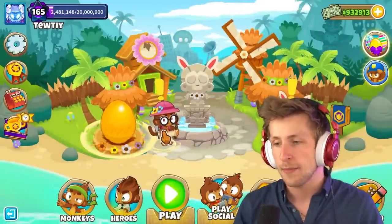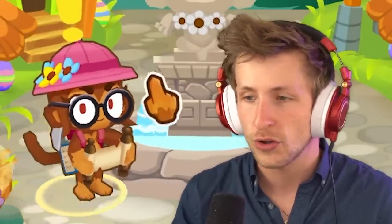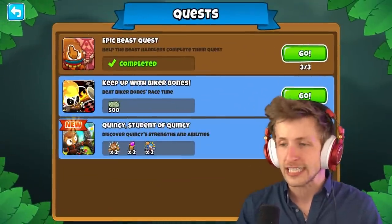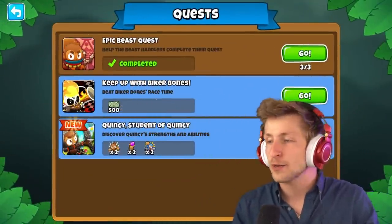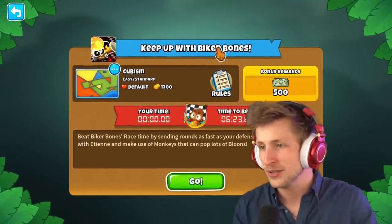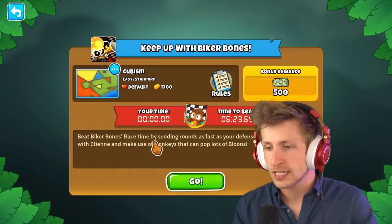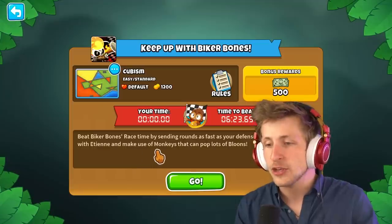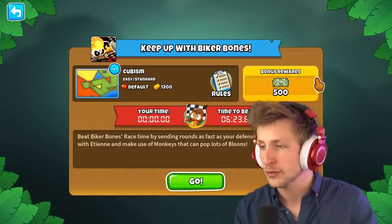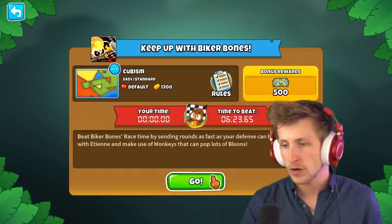I love that Patch is here with her adorable hat and magical scroll — they've officially added her into the game. So the first quest is 'Keep Up with Biker Bones': beat Biker Bones' race time. They have Cubism as the map. Beat Biker Bones' race time by sending rounds as fast as your defense can handle. Team up with Etienne and make use of monkeys that can pop lots of balloons. The time to beat is six minutes and we're on Cubism.